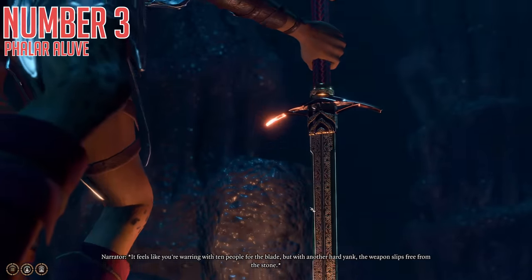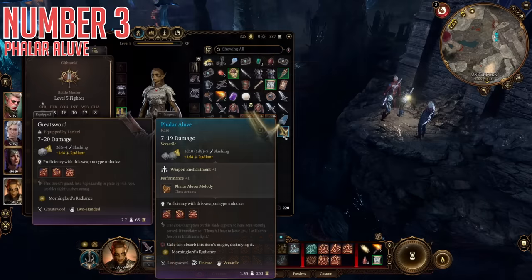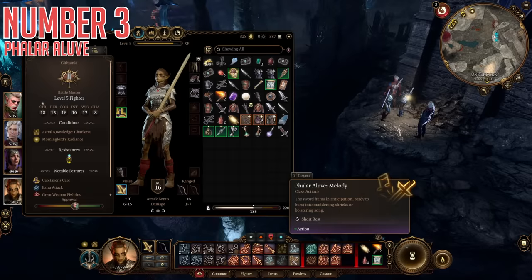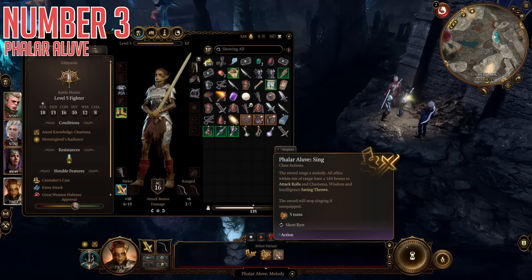This is Phalar Aluv, also known as the Singing Sword. It deals 1d10 damage two-handed, 1d8 one-handed, plus one from Weapon Enchantment, and plus one to your Performance stat. The big feature is Phalar Aluv Melody — an extra action with two options. Phalar Aluv Shriek gives all enemies within 6 meters minus 1d4 to Charisma, Wisdom, and Intelligence Saving Throws, plus an extra 1d4 thunder damage. The other option, Phalar Aluv Sing, grants all allies within 6 meters a 1d4 bonus to Attack Rolls and to Charisma, Wisdom, and Intelligence Saving Throws — essentially a short-range Bless. Either effect lasts five turns and is usable once per short rest.